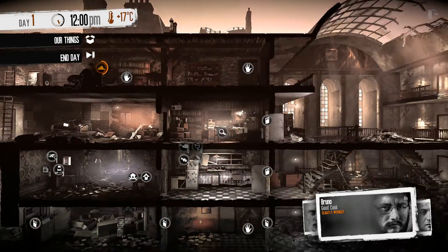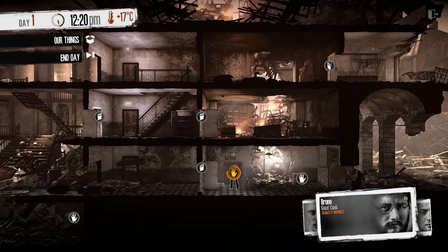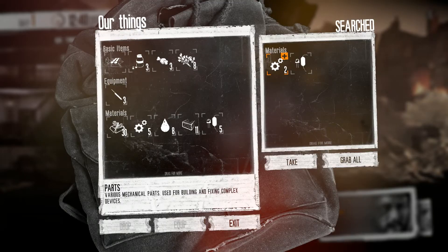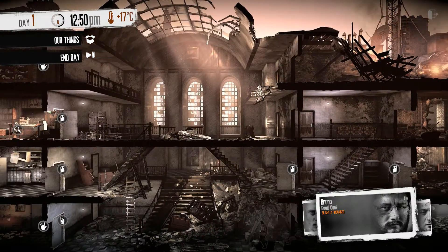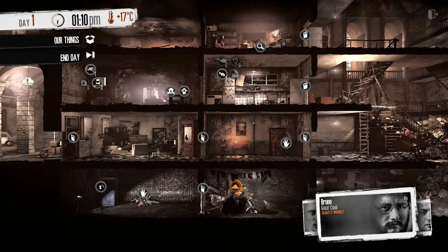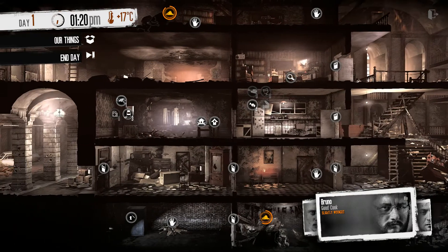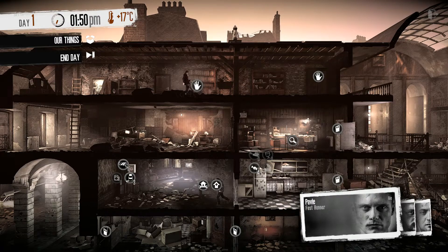We're digging down there, digging up here, things are going good. We got into this room now so we can loot all this — that's perfect. We're going to go down here and start looting these areas, so Bruno's going to be good to do that. We've got a ton of loot already — things are going really well. I'm actually going to use Bruno to start building the first bed here because I think we're making really good time. Pavel's going to start looting the top floor.